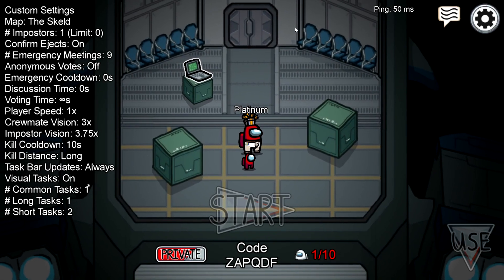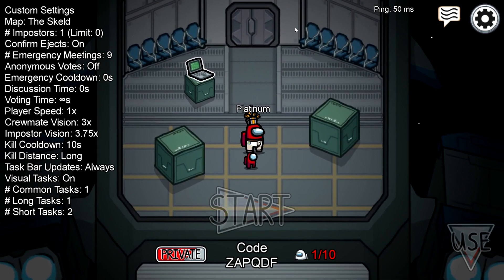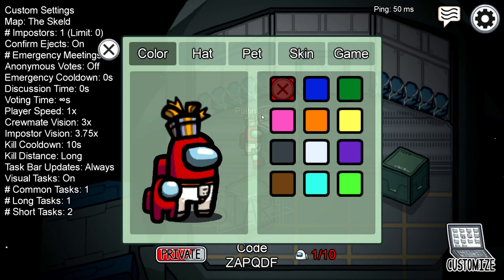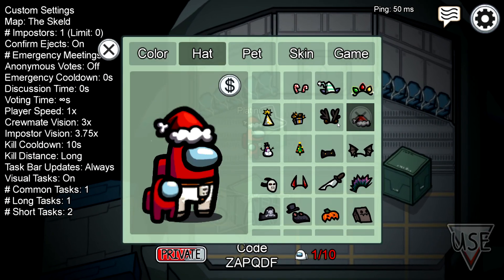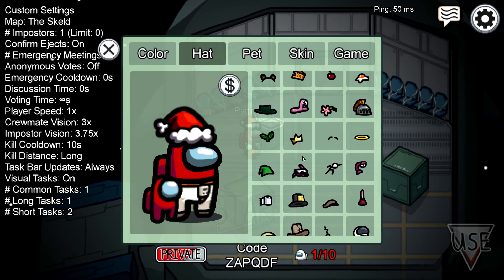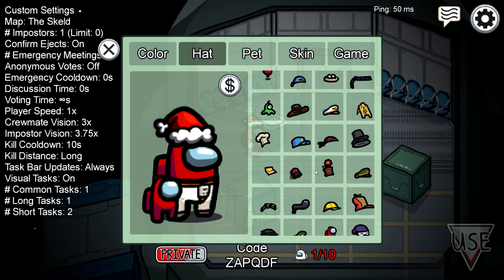What's up everybody, it's Tim here and I have a brand new method on how to bypass the patch to get all those Christmas hats for free today. There have been two patches since Halloween and a lot of you have been asking on my most popular video how to get the Christmas stuff. I've been replying saying it's patched, so I want to make a quick video on how to do this. As you can see, I have all the hats.